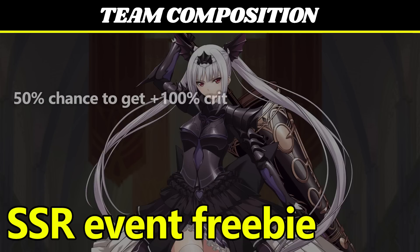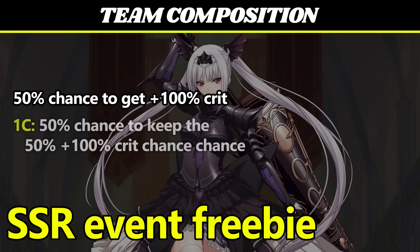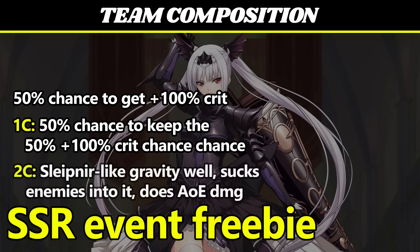Her main gimmick is that she has a 50% chance after each action to gain a talent buff. When she gets this buff, her next attack has a +100% crit rate and speeds up its cooldown by 2 if it was a skill. The buff then gets consumed, but she has a 1-cost skill that gives you a 50% chance of the buff staying on. All this RNG, coupled with the fact that the 1-cost is an assist skill you have to actively use rather than an always-on passive, makes her whole kit feel a little awkward and unreliable. Her unique 2-cost skill is a gravity well like Sleipnir's, which sucks nearby enemies into it and deals some AoE damage. Her 3-cost is basically a 3-range attack that lets her melee soldiers join in — nothing too impressive there.